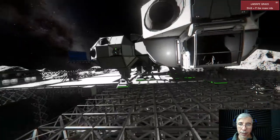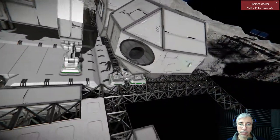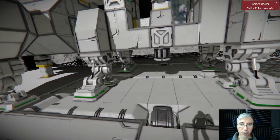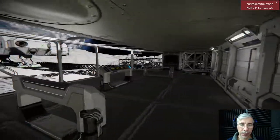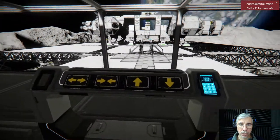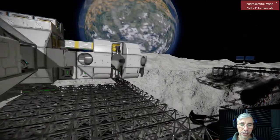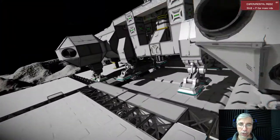Today we are testing the storage system. I have the Eagle Transporter currently landed on the pad and we are going to store the module. For that we need to first open the gates, but to open the gates we need to lower them first. I have a control room where we can operate all of the storage devices. Let's start by lowering the gate with this button. It won't lower immediately because the Eagle Transporter is locked to it, but as soon as I unlock it, it will start to lower.